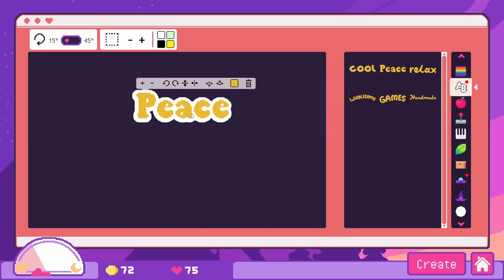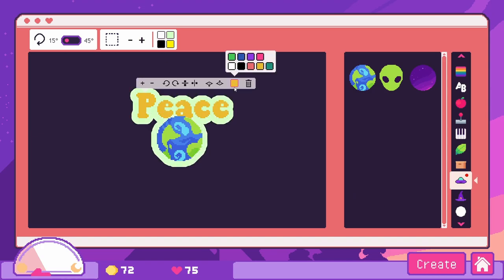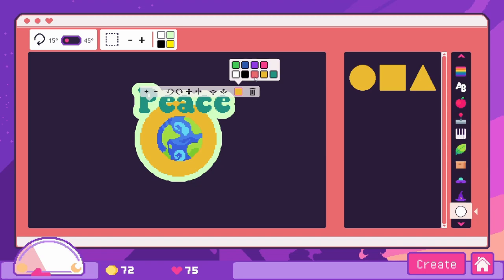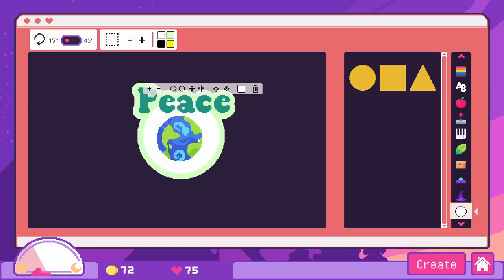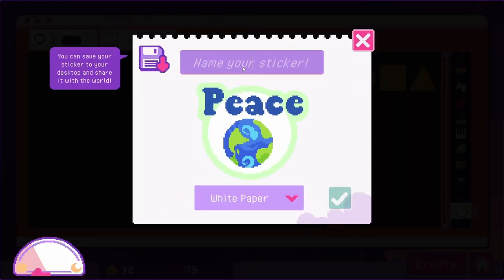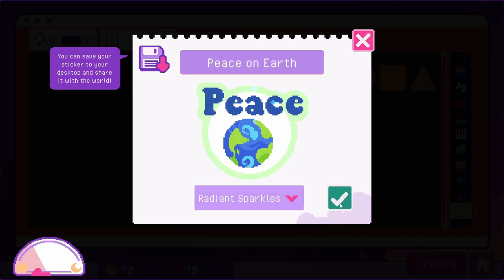Let's quickly make that sticker. Let's get 'peace' out here and our little earth planet. I think they need a thicker border, and let's change the color of peace. I think we can add a bigger border — might be a little bit nicer that way. We can make it a little bigger to encompass 'peace' as well. This color is bothering me — I think the blue looks nicer. So let's create this one — this will be our peace on earth sticker. We can do it on the shiny one — it'll look nice.